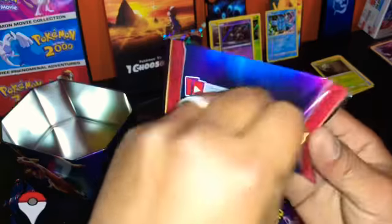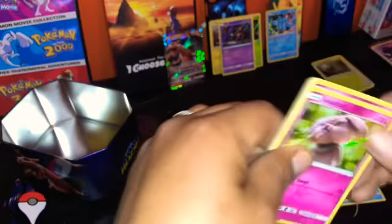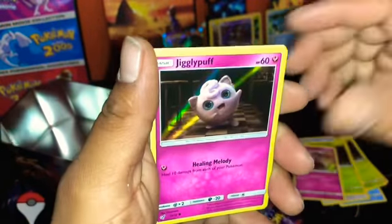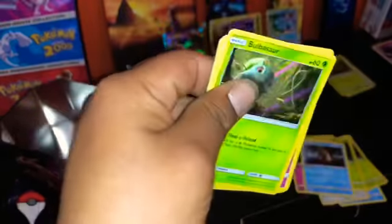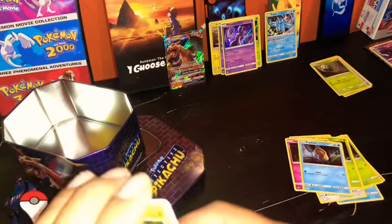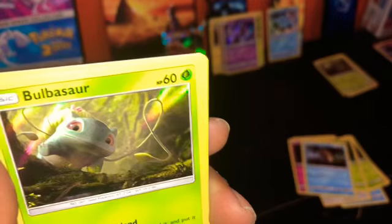Third pack — there you go. Snorlax, Jigglypuff, Psyduck, and Pikachu too. Last pack — come on, Greninja, come on! There's a code. Subscribe if you haven't, and turn on the notification bells because I'm always giving out all the codes — I never keep them, never use them, I always give them to you guys.